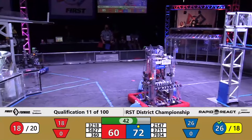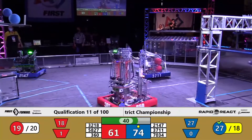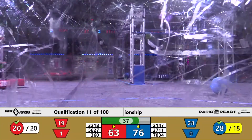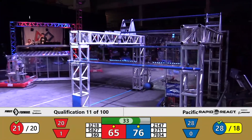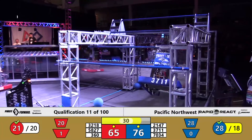32-18 with two cargo up. Only one of them landing in, adding to the Red Alliance score — 61 points. The Blue Alliance is 76. Both alliances getting the cargo score that they need in order to get the qualification point.